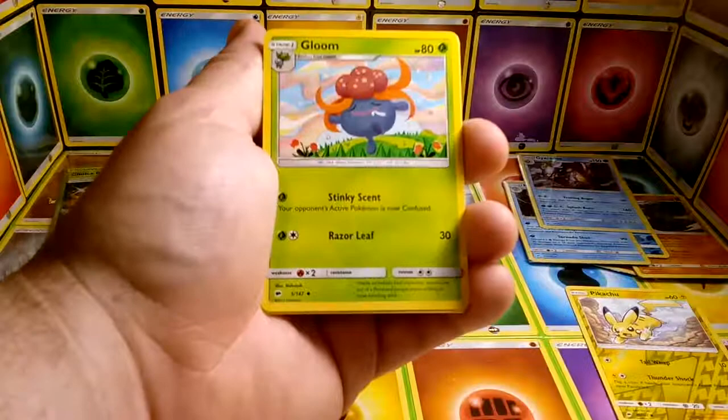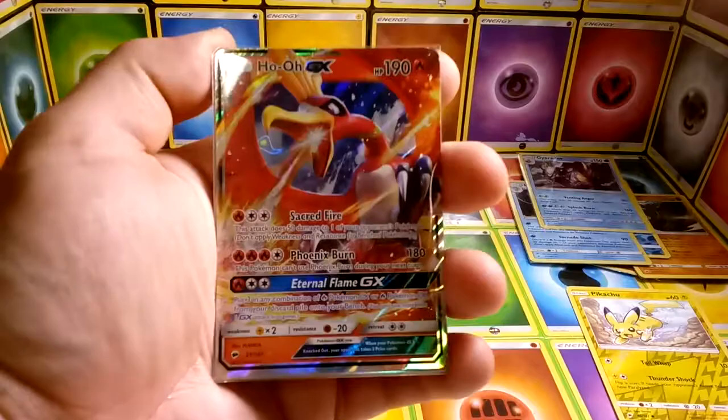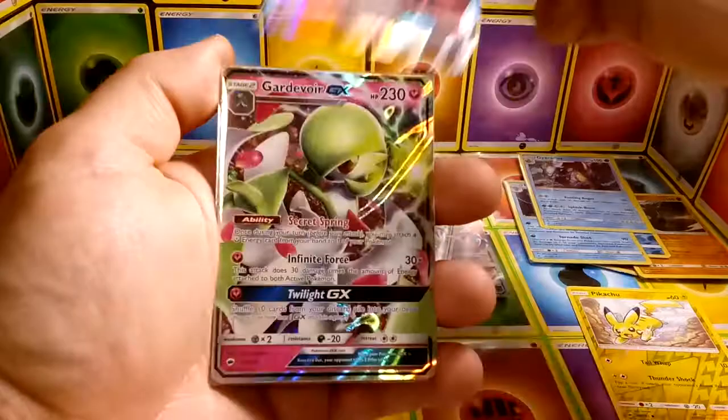Let's see what we have: Fairy Energy, Lana, Seviper, Gloom, reverse Tangrowth, and a Meowstic. To recap, we did get the Ho-Oh GX, Golisopod GX, Salazzle GX, Gardevoir GX, Machamp GX, and the Secret Rare Choice Band. As usual guys, thank you for watching, I hope you enjoyed, and as always — game on.